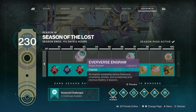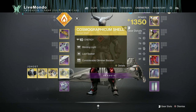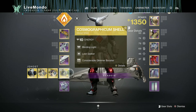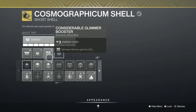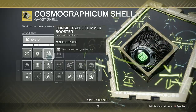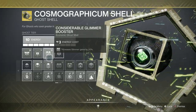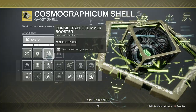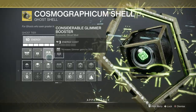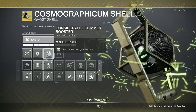First off, you want to make sure you've got a masterwork ghost with Blind and Light on. I put Loot Seeker and Considerable Glimmer Booster on. Loot Seeker gives you a 20-meter radius for finding caches, and Considerable Glimmer Booster gives a 20% increase in your glimmer gains. They help you negate the amount of glimmer you're going to be spending on bounties — somewhere like the Cosmodrome has nine bounties costing 16,000 glimmer each.